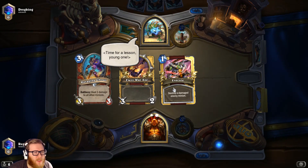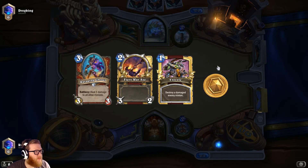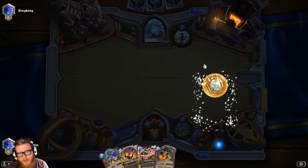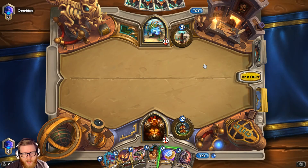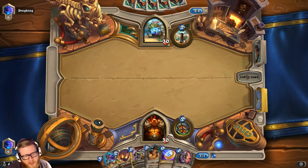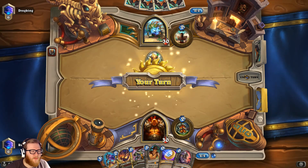Okay, Shaman will be a more interesting challenge. This is a pretty good hand though — I'm even going to keep the Execute, just for Flamewreathed Faceless value. The Fiery War Axe should help me keep up. Harrison Jones is fine against Doomhammer if they run it. This deck is a slave to mulligans in many ways, but it's not that bad — you have Ravaging Ghoul and Infested Tauren. It's very unlikely to draw two unplayable cards because most of your curve is below six.